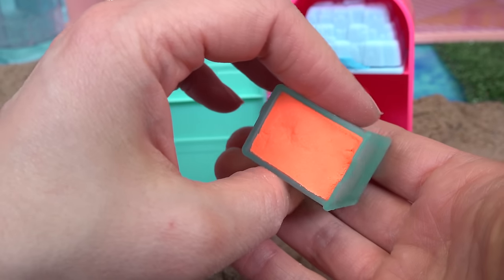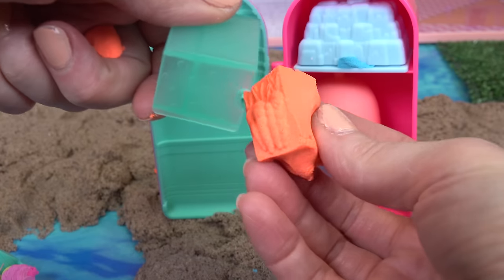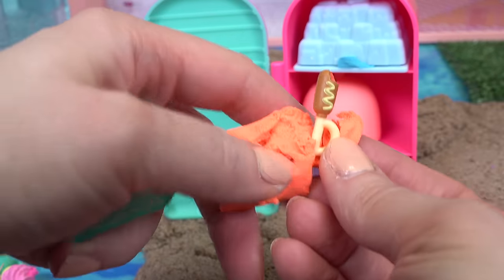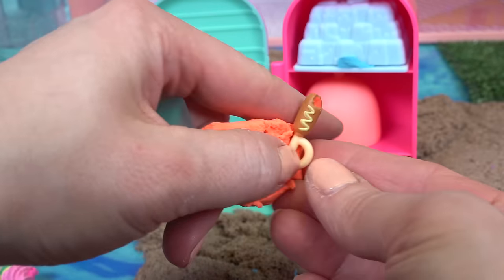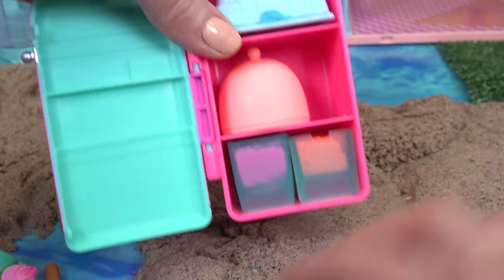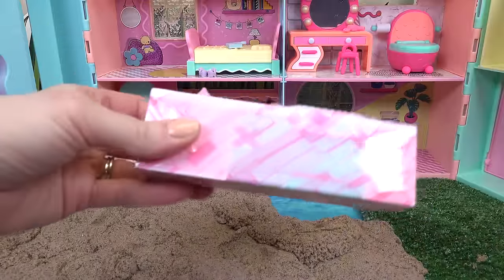Here's an orange bin — oh look, it's carrots! And we get a corn dog in this one. This is definitely gonna fill up our friends, they are very hungry! Let's close up our fridge and put it in our kitchen — that's a perfect spot. We need a table.